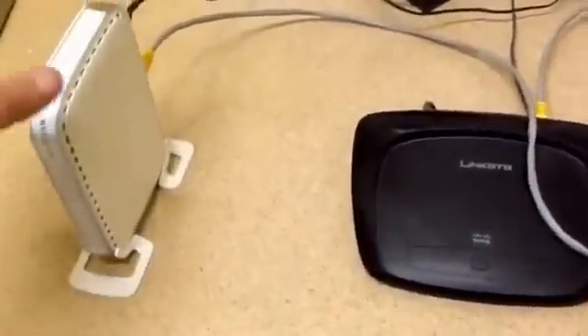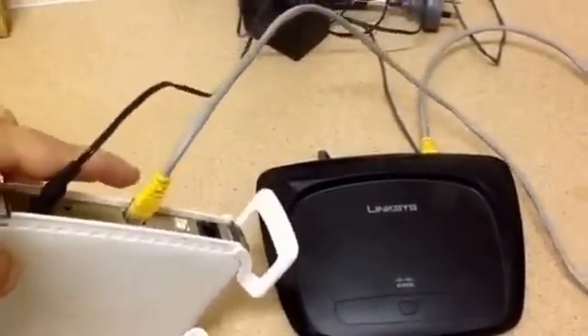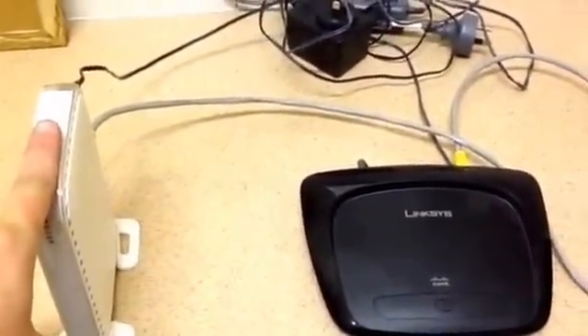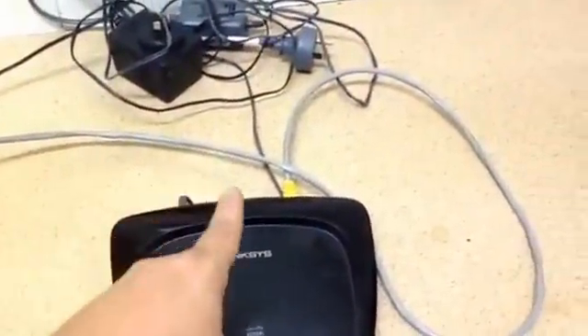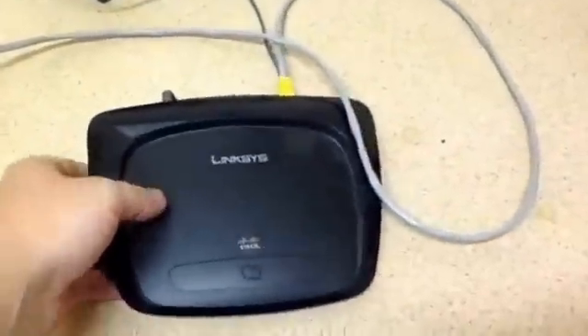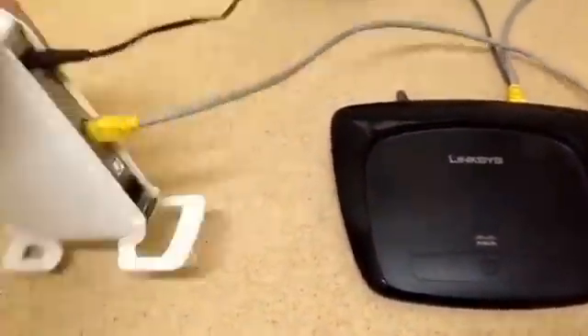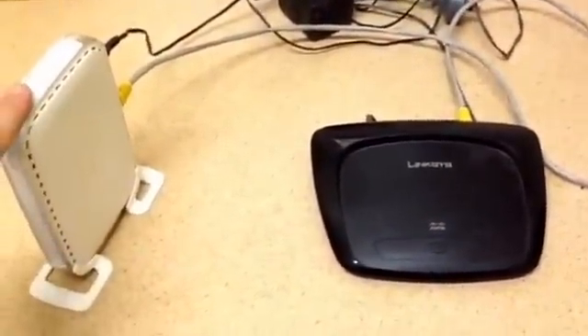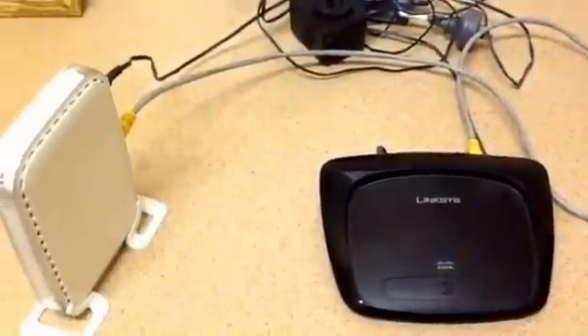Then you've got another type where you have two devices. This one here is an ADSL modem router — it has a router, but only one network port, a power connector, and a phone port at the bottom. It does have a router built in, but no Wi-Fi. So it connects over here to this other device which has wireless, giving you more network ports and wireless connectivity. The problem with this setup is that you've got two routers, each with a firewall, and when you get two firewalls you get a situation called double NAT.